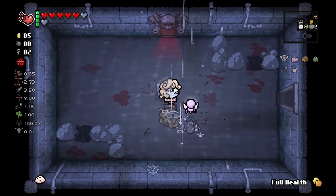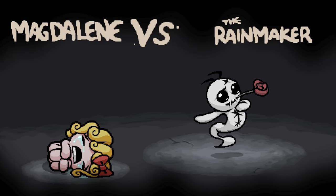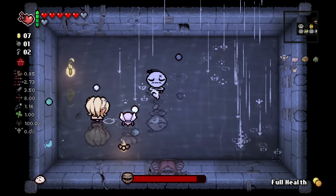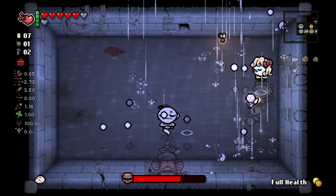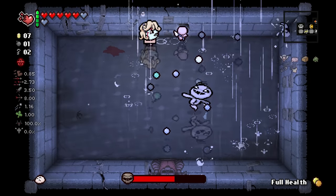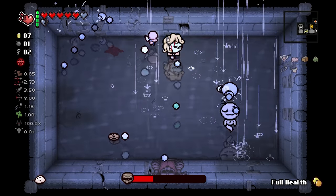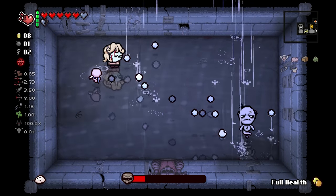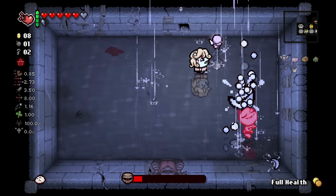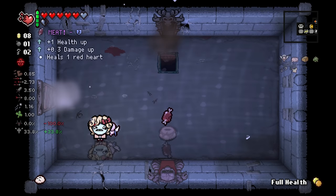Seraphim's going to be really nice for those orbiting Bernie flies, whatever those are called. Boss time - the Rainmaker. I think this is a fairly easy boss. I took one bit of damage - I just kind of ran into the stationary tear, so that was pretty much my fault. Yeah, that's a pretty easy boss. We get some damage up here.